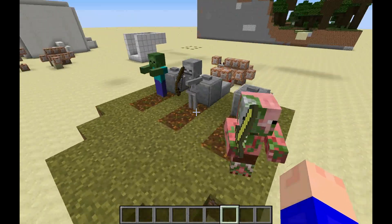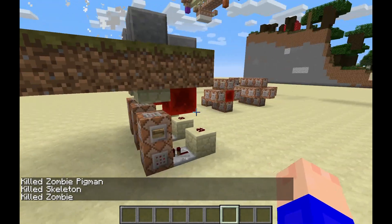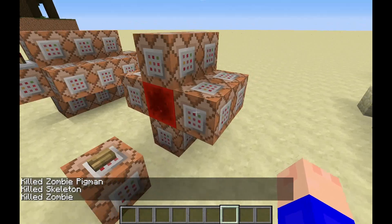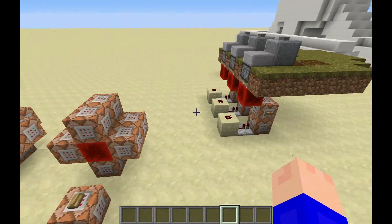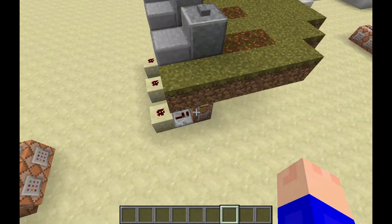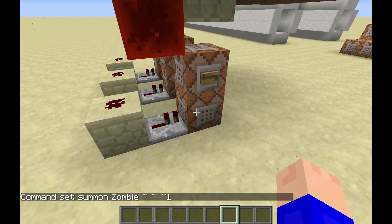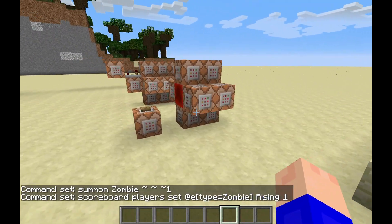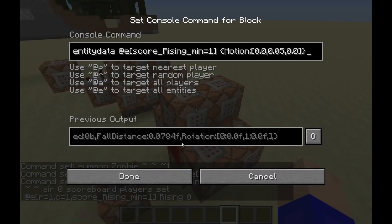There isn't anything really elaborate set up behind this. In fact, I've built this just for map makers. These eight command blocks here are controlling all of the rising from the ground stuff. You can probably tell most of what's going on — pretty much what we're doing is we have a mob that we're summoning and then we're setting its score of rising to one. So it uses a scoreboard objective.